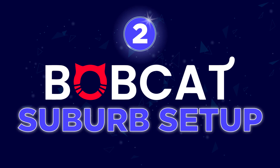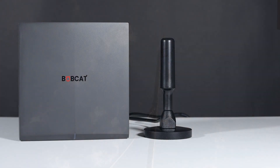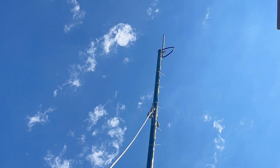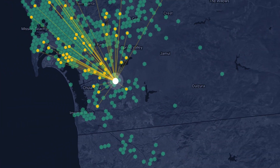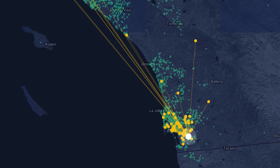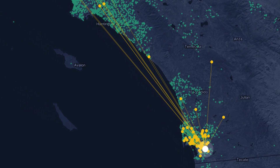Bobcat miner 2 — suburb setup. For those who haven't watched my previous video, I showed you how I upgraded my full DBI to a 5.8 DBI antenna. The purpose of upgrading the antenna was to witness more miners located further away. Following the same trend as the city setup, as the network has continued to grow, my miner is now witnessing more hotspots.